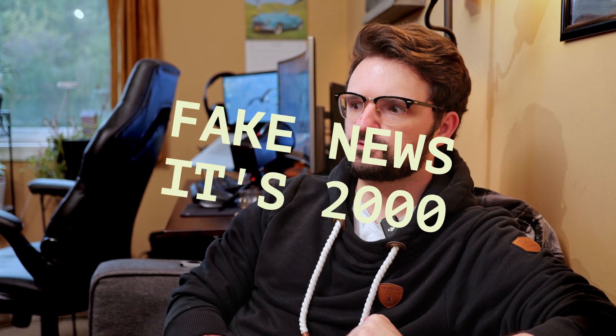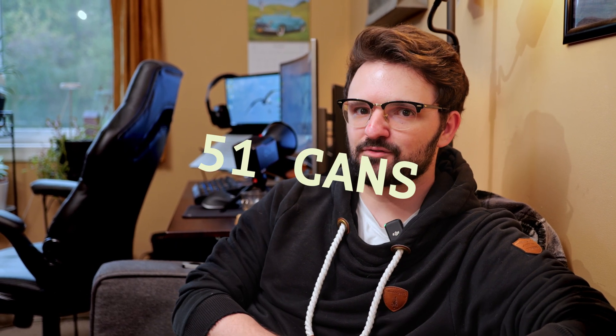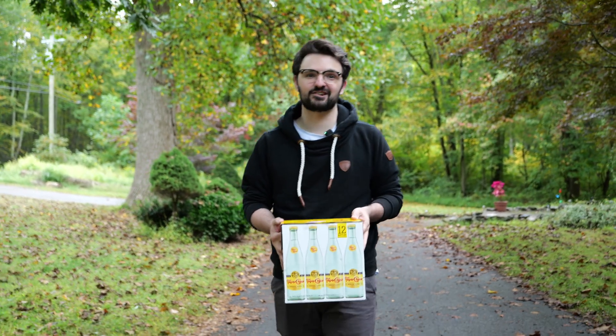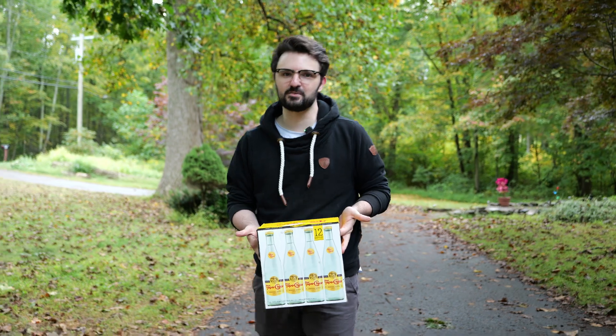The LD50 for sugar — the amount of sugar that will kill on average 50% of the population — is like 1,000 grams, and you can get that from just about 25 cans of Coke. Crushing yourself to death is also an option: it takes 1,400 Cokes, which weighs more than 2,000 pounds.